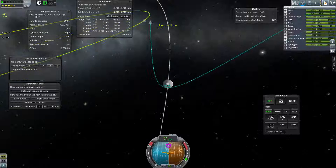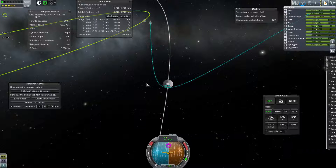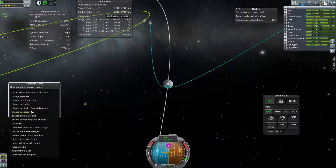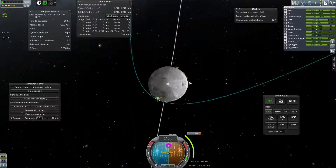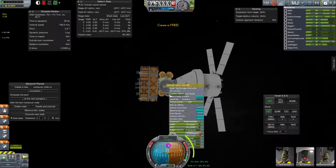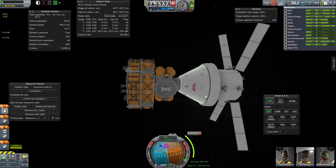So here we are approaching the moon. I'm going to use the always very useful MechJeb Maneuver Planner to plot a circularize at the next periapsis — that's close enough. Create node, so it tells me how much Delta-V I'm going to burn, when it should be, and all that. I could automate it or not, my choice. I want to control from here now because these are the engines I want to use, so the nav ball needs to be pointed in the right direction.